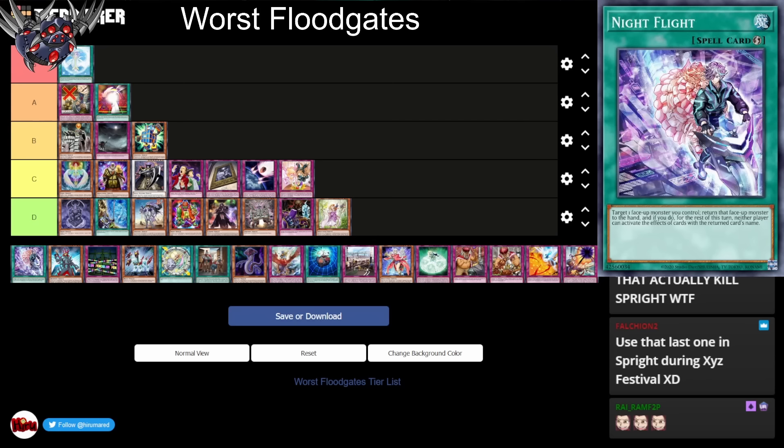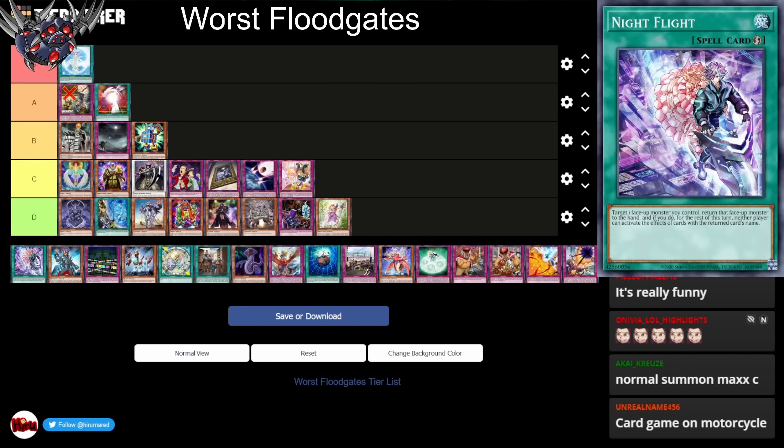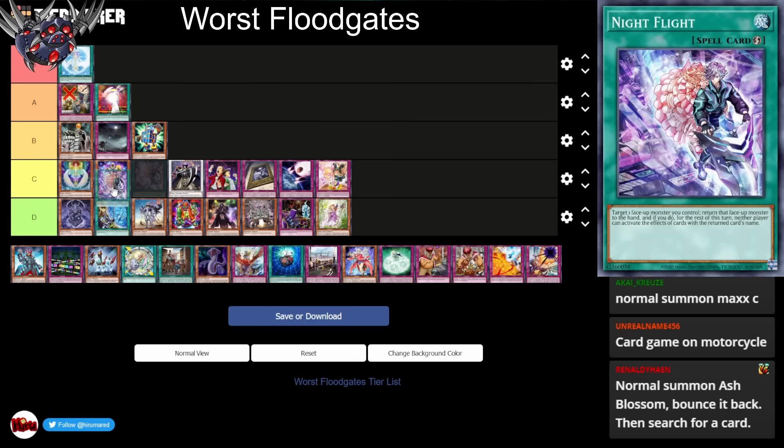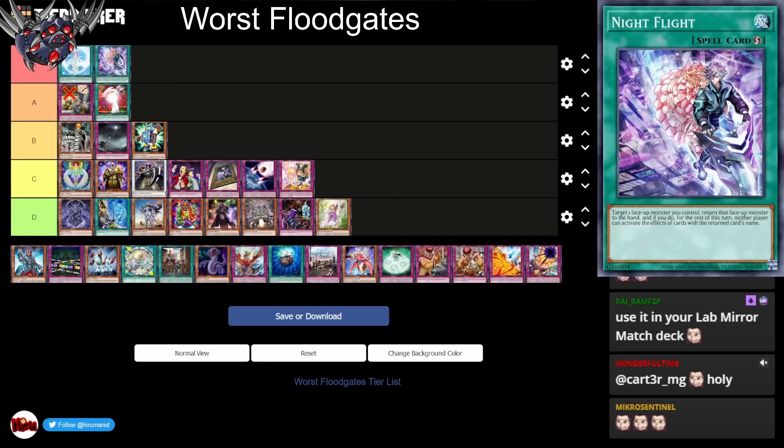Night Flight is actually worse than the Designator card, because you need the monster on the board to do it, and it only works for one turn. You bounce back one card to your hand, and then you can stop your opponent from using the effects of that specific card — it's like a very worse Compulse. This card is ridiculously awful. I'm gonna put this in S tier. Normal summon Ash Blossom, return it to your hand. We haven't had a truly awful card in a long time, so thank goodness for Night Flight.